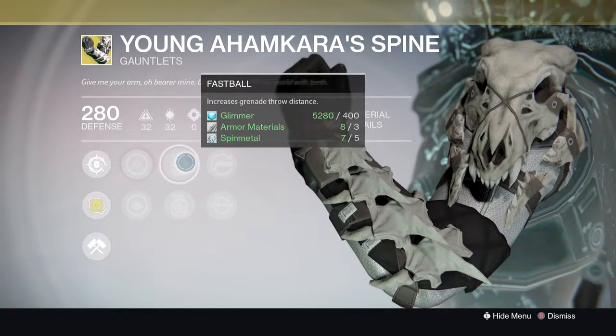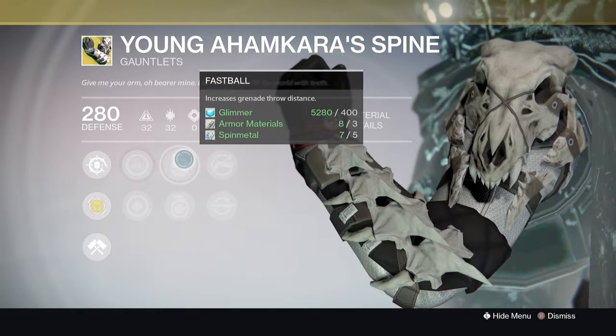For the second column you've got Fastball, which gives increased grenade throw distance, and Impact Induction, which gives bonus grenade energy on melee hits. I would probably go Fastball — both of these are a bit odd and I'd much prefer something that boosts super energy, but Fastball lets you hail-mary your trip mines and hopefully get a kill.